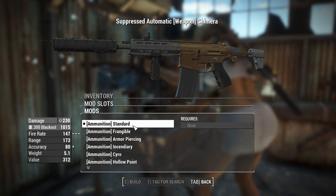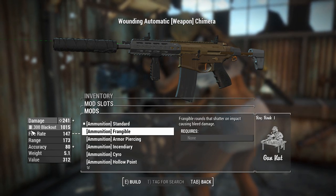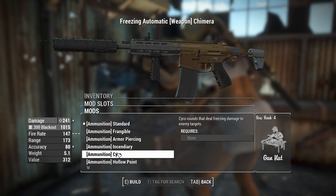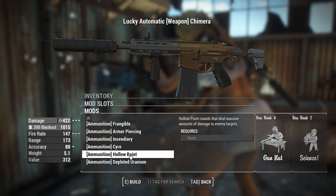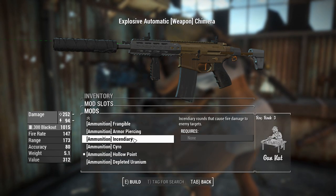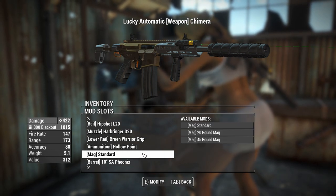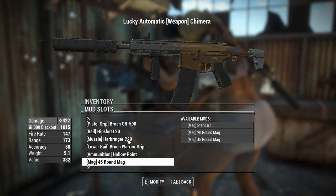Next up, ammunition — this is where it gets interesting because Warfighter generally likes to put in all of these customization options for ammo types. Already using the 300 Blackout rounds. You get secret extra legendary effects, including Incendiary — which just gives you standard energy damage — and Cryo, which doesn't give any frost damage. Holopoint gives us 422 damage, but does have perk requirements: Gunnut rank 4 and Science rank 2. There's also Depleted Uranium, potentially useful against human targets. For sheer damage, Holopoint is definitely the way to go. With a 4.4 sneak multiplier going, this thing is going to be quite strong. For magazines, always go for the biggest — a 45-round mag for sustained fire.